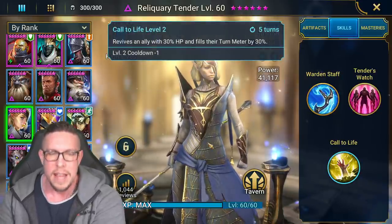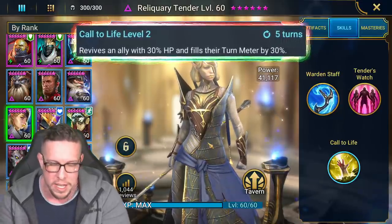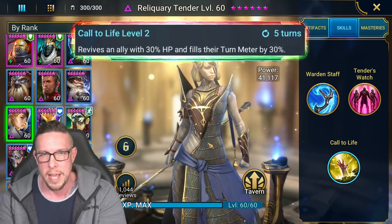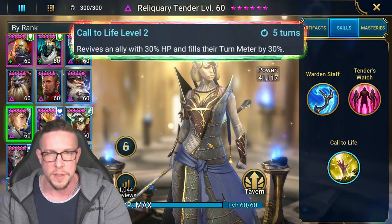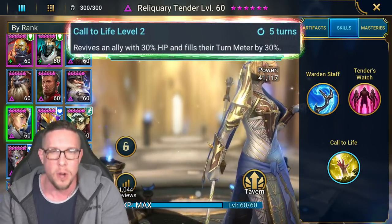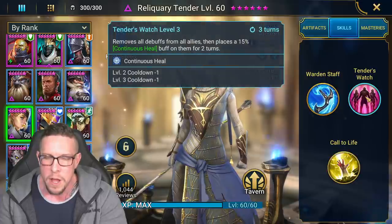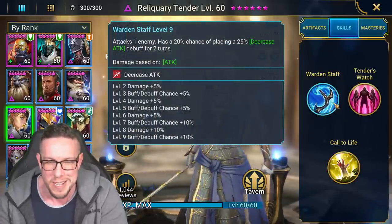She also has a revival in her kit — Call to Life — which is absolutely great. If things don't go right, you have a reviver. If you run her with Sill the Drakes on the same team, you have two revivers, which really makes up for RNG errors. Having that reviver combined with the incredible A2 and the weak Decrease Attack on the A1 makes this champion just tremendous.